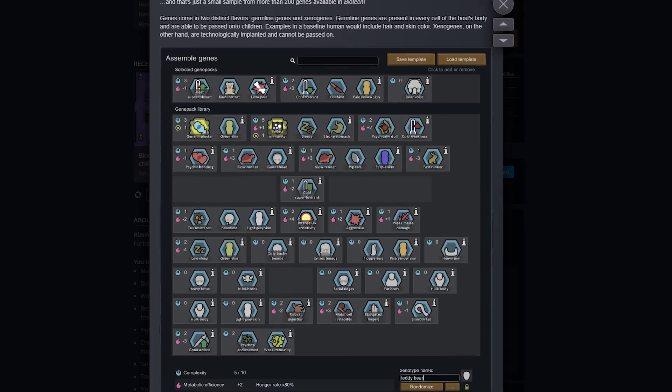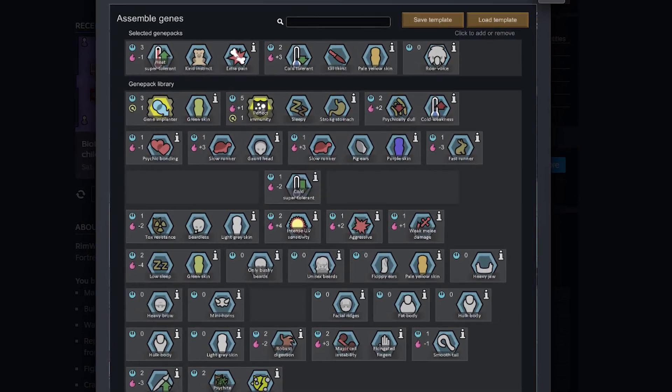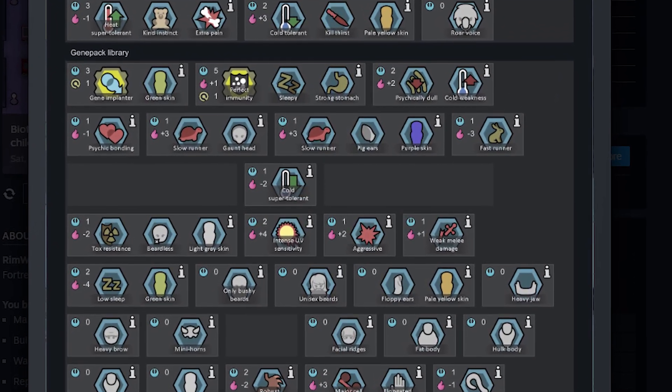Over 200 genes will be obtainable, giving various abilities like fire breathing, fur skin, jumping, addiction immunity, and much more. This includes variations on heritability based on germlines and xenogenetics.